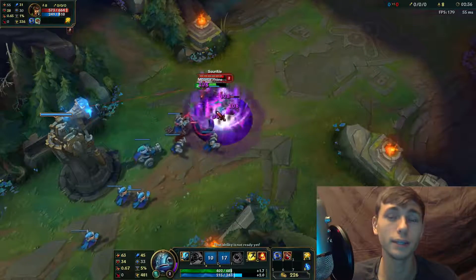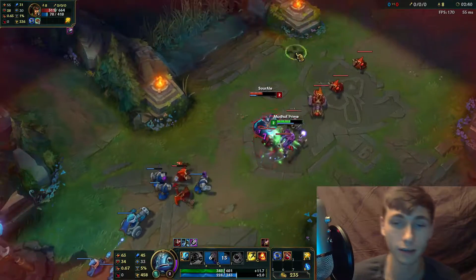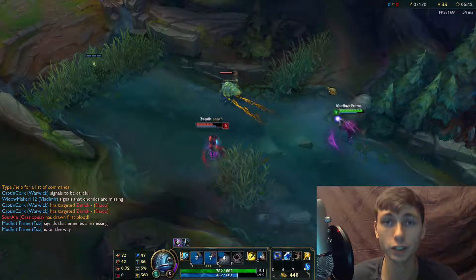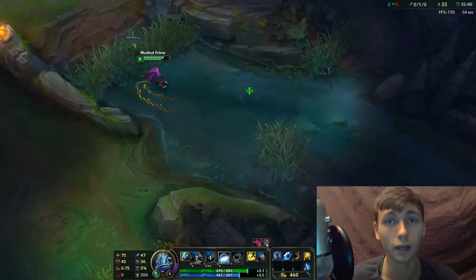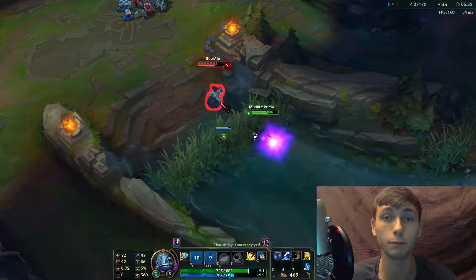After he deals his complete rotation on you, he doesn't have much more damage to follow up with besides his auto attacks. Fizz is amazing at snowballing, especially early game. He has substantial damage and is able to annihilate champions — a lot of times bringing a champion from 100% health to zero, depending on his build and how successfully he performs his rotation.